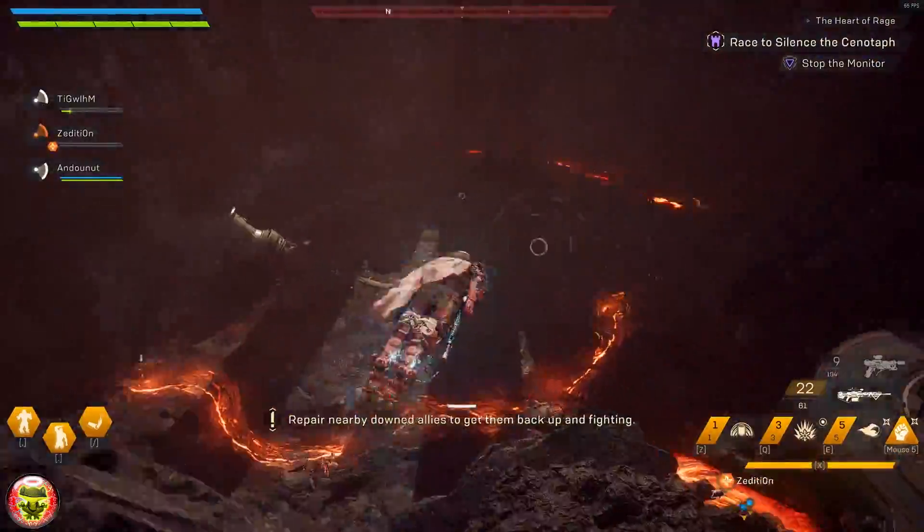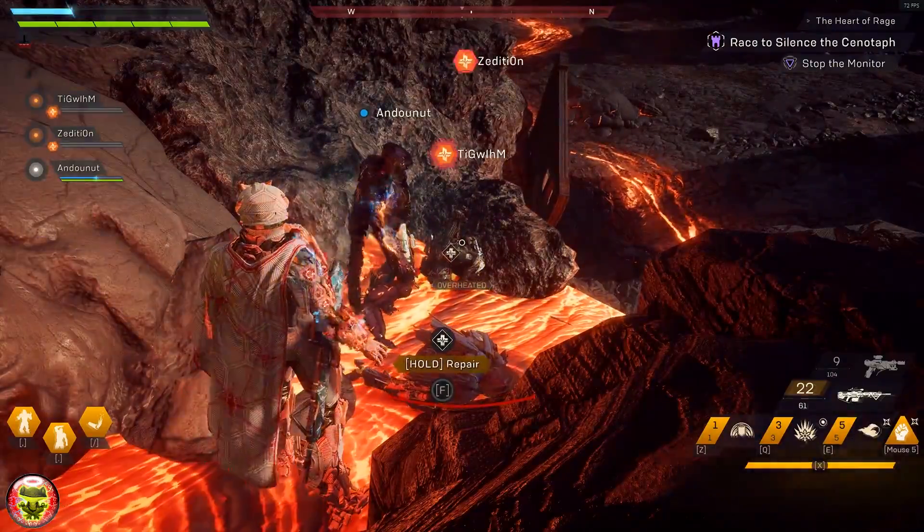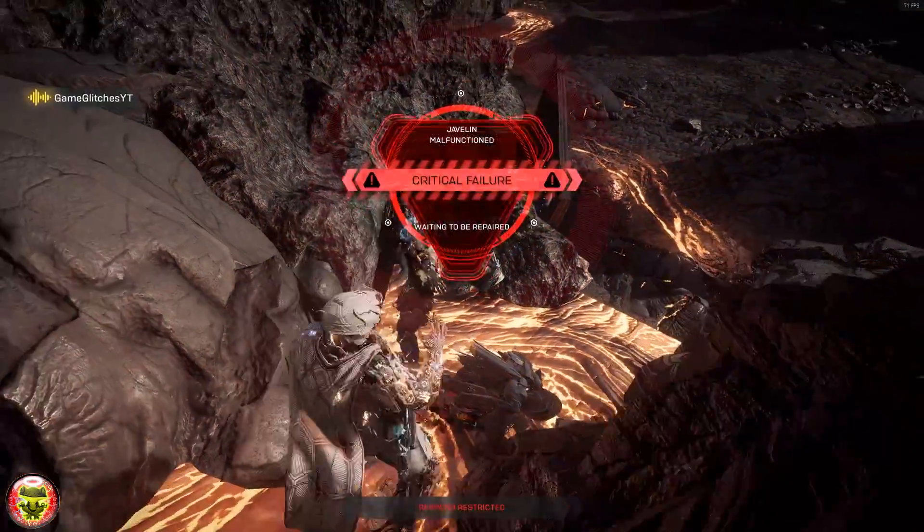Once you are in the dungeon and you reach the final boss, you have to clear all the way to the final boss. You then need to stick to the right wall and fly along the right wall as a group.